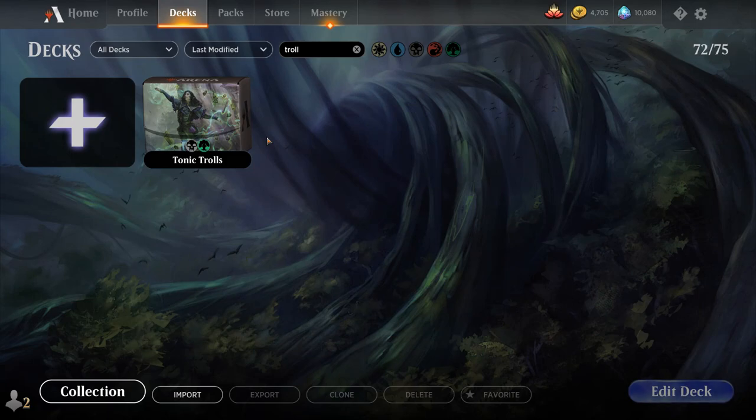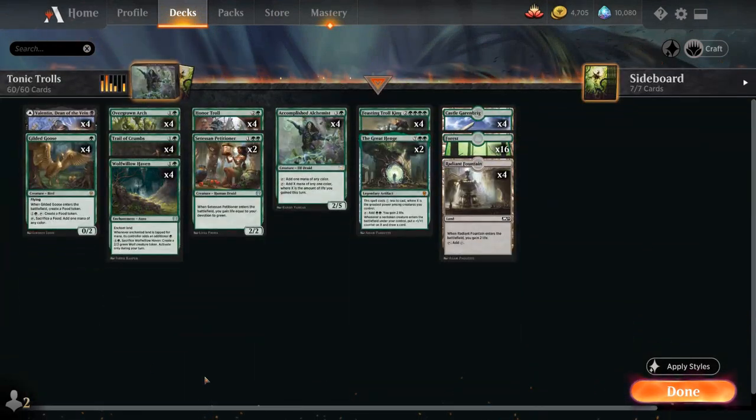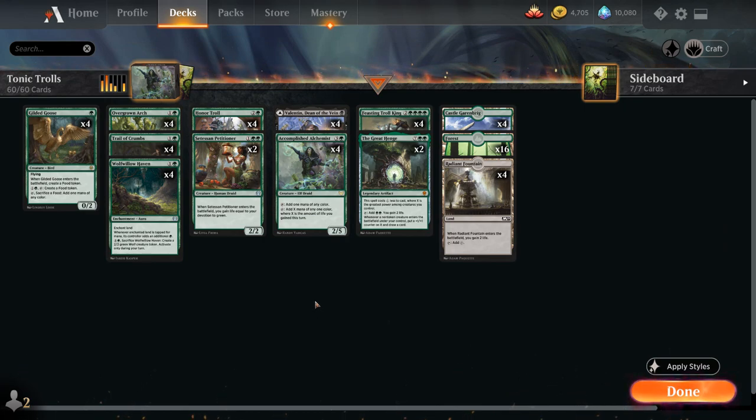Hello and welcome to another standard gameplay video. Today we're taking a look at a mono green life gain deck as voted on by my supporters on Patreon. The deck features a ton of new cards from Strixhaven as well as having a solid foundation with some of the food synergy cards from Throne of Eldraine.